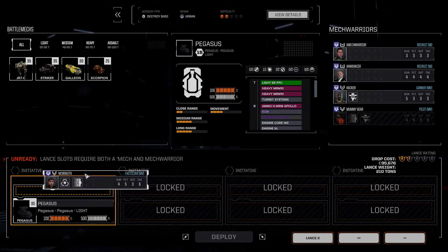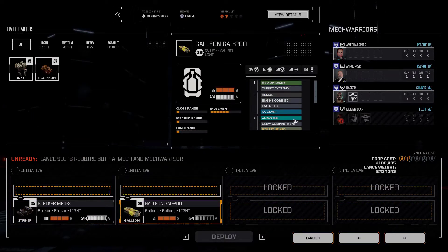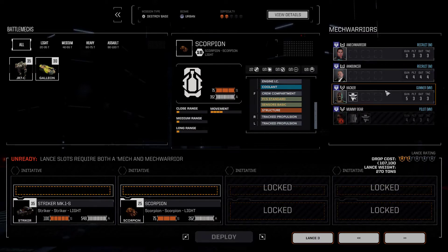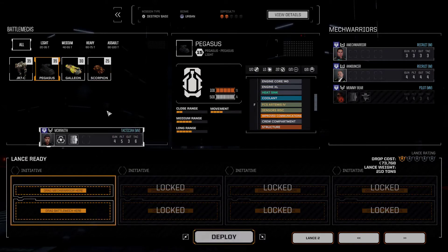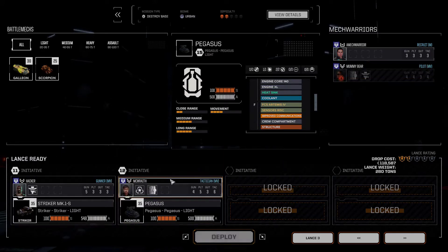Technically we can put you there, then lance two. I could put the Jenner in with Announcer. Let's do that — Pegasus coming out, Jenner going in with Announcer, and then we're putting the Pegasus back in. We're good. We're dropping with 280 tons. I need one and a half skull rating this time because we don't have the Casketol, which was giving us the extra tonnage. Let's deploy and get on with this.